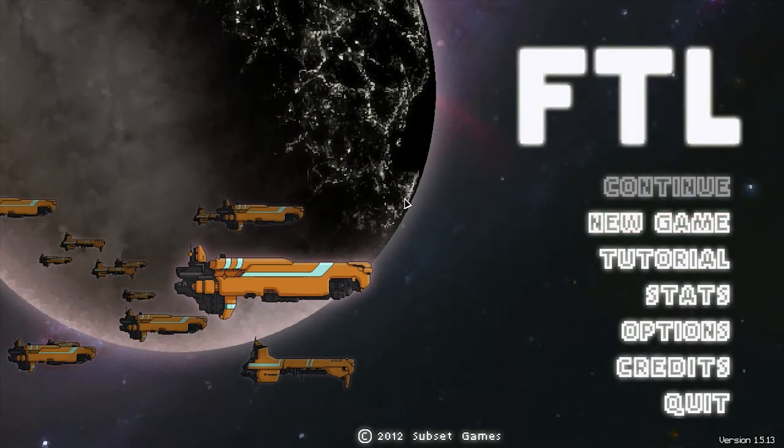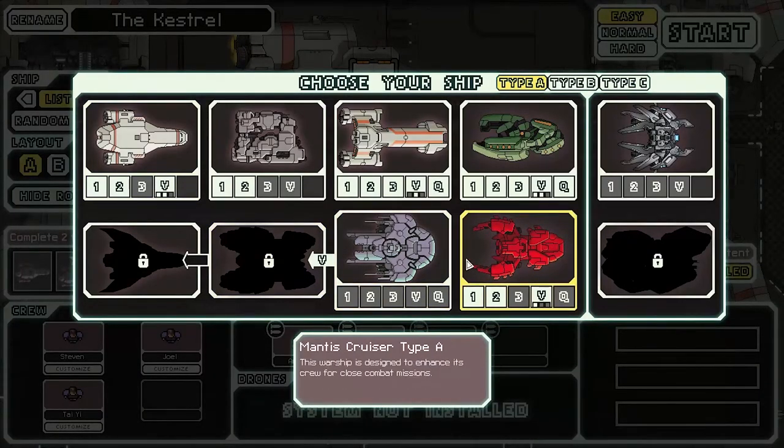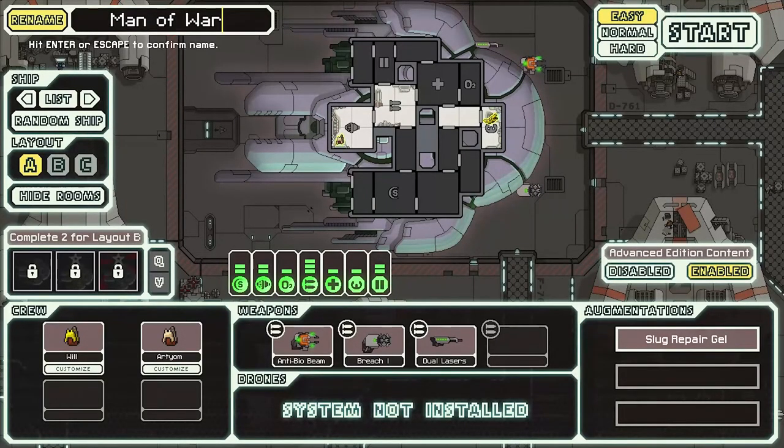Hey guys, welcome back to another episode of FTL. We'll be jumping in here with a new ship. I was thinking about doing the next Mantis Type-B, but we're actually going to use the Slug Cruiser. Let's rename it quick. I thought of a somewhat clever name — if it says Goo, it should be Gooby. How about VSS Gooby? No capitals though. Just because Goo, you know, Slug.